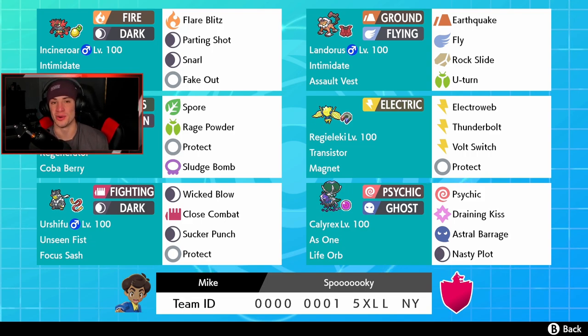Our final spot is Calyrex - the one and only life form Pokemon. We have the As One ability which gives it the Unnerve ability, and Grim Neigh - when we get a KO we get a Special Attack boost. We got Psychic for STAB, Draining Kiss for coverage, Astral Barrage as our STAB signature move, and Nasty Plot to set up our Special Attack and potentially sweep teams. When you use this team for yourself the rental code is at the bottom of the screen. Let's hop on that ranked double ladder!